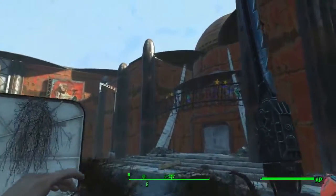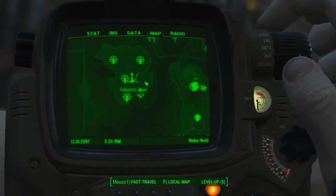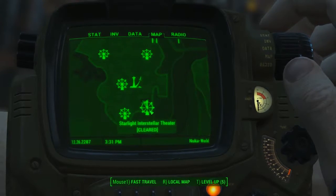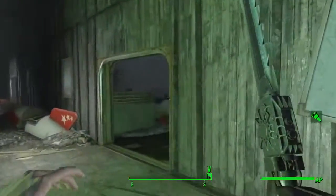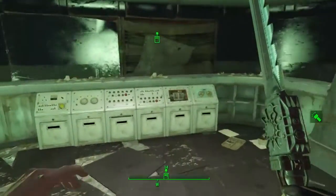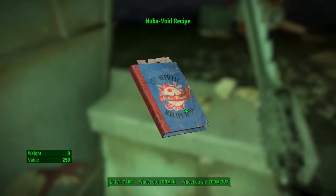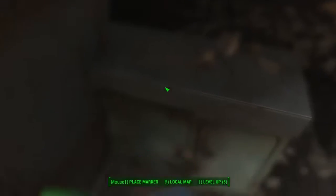Moving on, we're in the Galactic Zone heading into the Starlight Interstellar Theatre. It's south of the Galactic Zone and just north west of the Nuka Town area. Head inside and make your way to the main theatre area. Right at the back you'll see a little viewing area with a terminal. On the counter just behind you is the Nuka Void recipe.